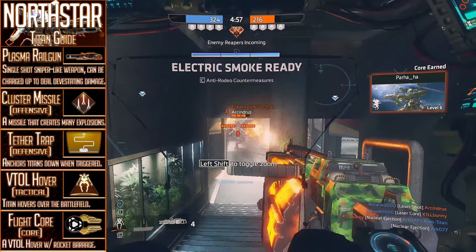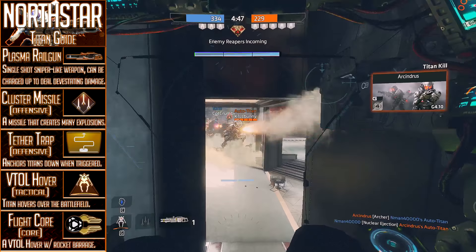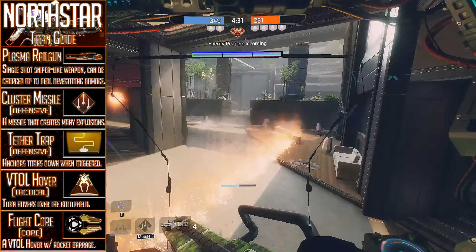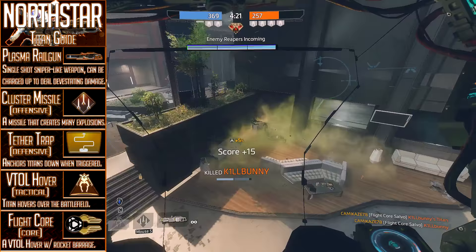The Cluster Missile will fire off a single projectile which, once it detonates, will proceed to create a pain field of mini explosives in a small radius around the point of detonation. Something interesting to keep in mind is that the Cluster Missile does not adhere to gravity once it finds its target. For example, if you fire the Cluster Missile at a Tone's one-way shield barrier, even after the shield disappears, the point of impact will stay where it originally impacted and will not fall with gravity. It's definitely something worth keeping in mind, and we'll be talking about it in more detail later on.